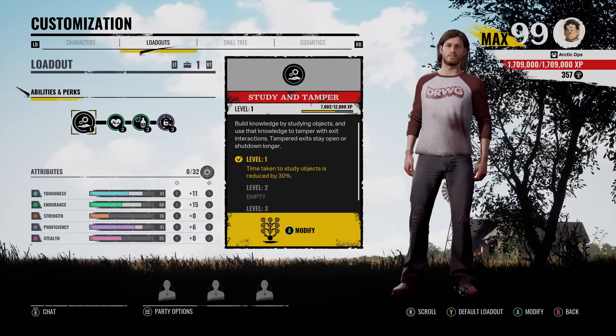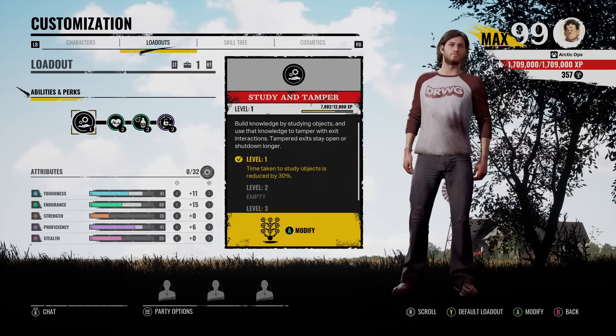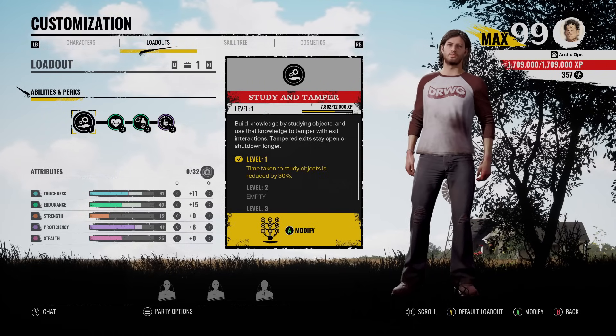So just try to get as much knowledge as you can to finish tampering with the machine more quickly. One more thing: you don't have to completely shut off the generator first, or finish the fuse box first, or finish turning on the valve tank before you start tampering with these items.